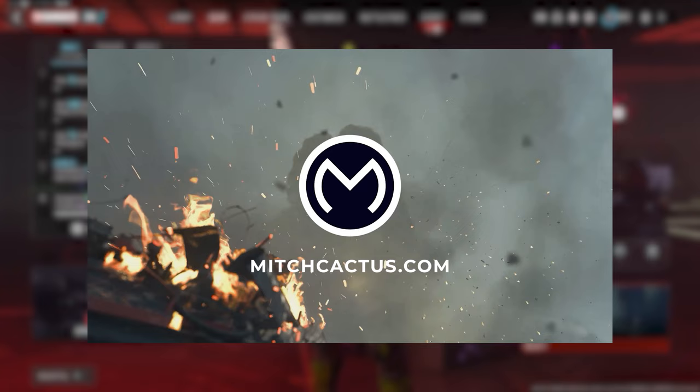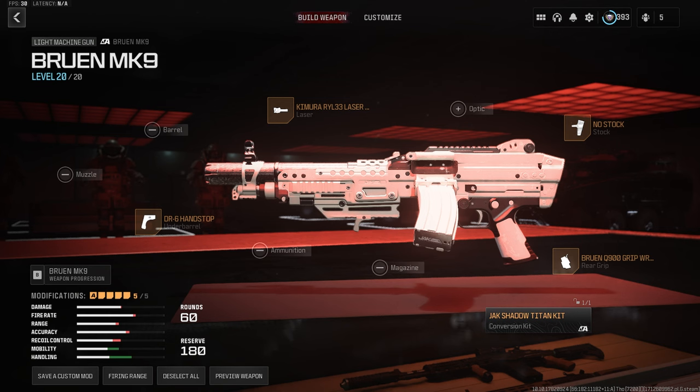So the build I'm using for the Bruin MK9 is as follows. We're using the Jack Shadow Titan conversion kit, which greatly increases your mobility at the cost of some ammo. We're running this thing stockless for a huge boost to mobility. The Kaimura RY L33 Laser Light for the fastest possible ADS speed and sprint to fire speed. The DR6 Handstop Underbarrel for some extra ADS speed. And we're using the Bruin Q900 Rear Grip for a bit of extra ADS speed and sprint to fire speed.